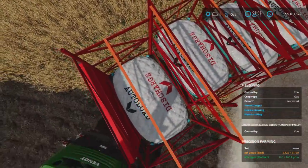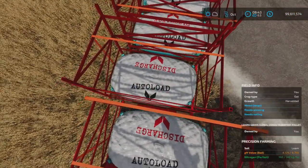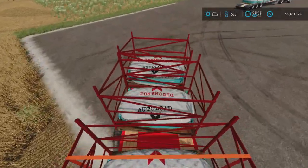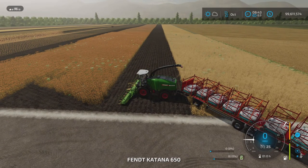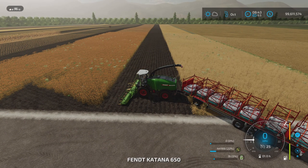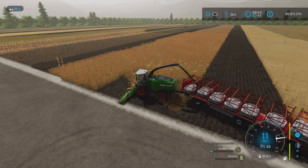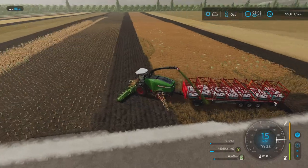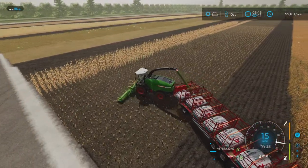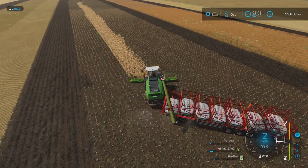Now if you notice, these palettes have an auto-load side and a discharge side. I've oriented them with the discharge going to the rear of the trailer. That's perhaps not absolutely necessary, but I think it works best that way, for the reason I'll show you as you go along harvesting crop with your forage harvester.